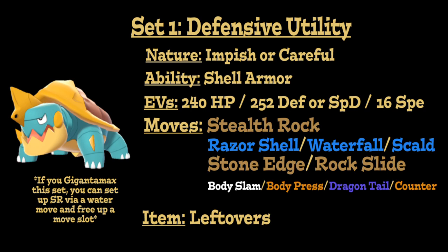The first move is Stealth Rock to set up hazards on the opponent's side so they take damage every time they switch in. There is a side note that if you use the Gigantamax version of Dreadnaw, you can actually set up rocks by using a water move and free up a move slot, however you then waste your Dynamax on this Pokémon for a defensive reason, so it's a double-edged sword. Stealth Rock is the more direct way. For main attacks, we have a STAB Water option in either Razor Shell over Liquidation because it has a greater chance to lower defense, and since this is a supportive set, that defense drop occurring more frequently can benefit a teammate. Waterfall is another great option for the chance to flinch.